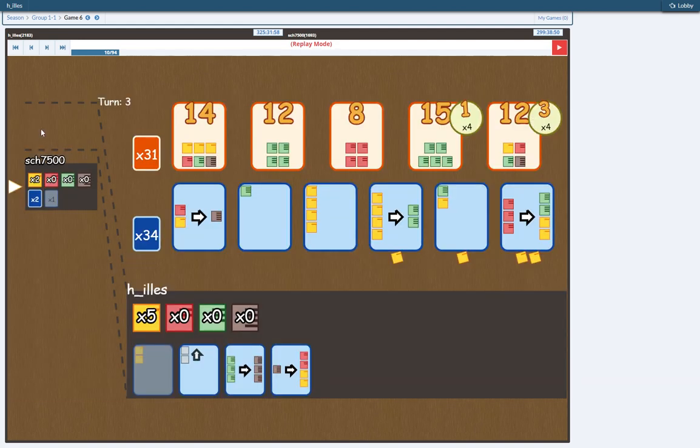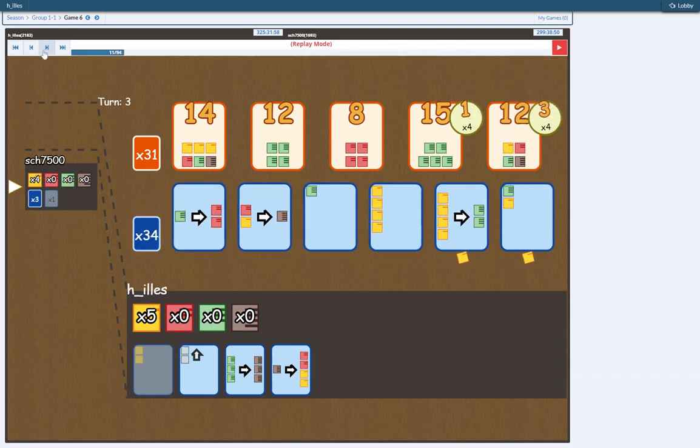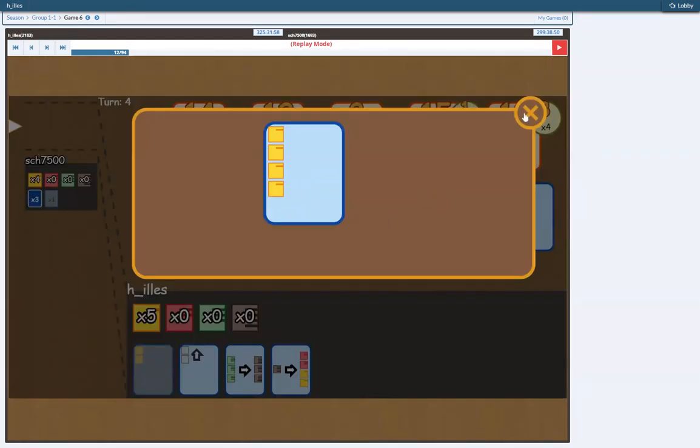He just gets 2 yellows. Or he takes something else, but that means giving up even more yellows. So he takes the first card and takes back 2 yellows. And the next round of cards coming in includes 2 produce cards — the green yellow and the 4 yellow produce card — and the 4 yellow to 2 green.